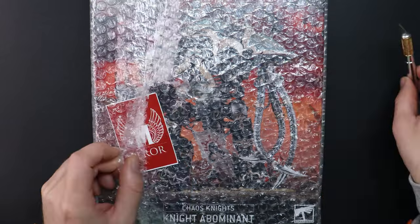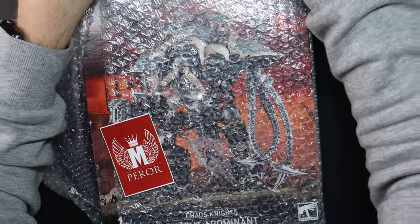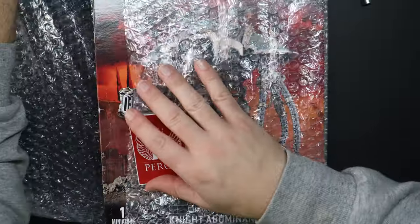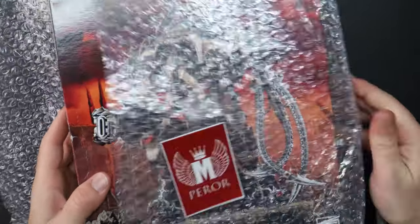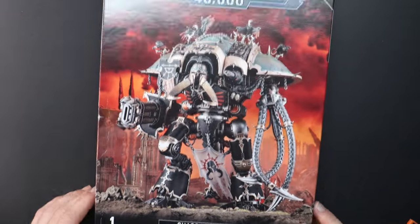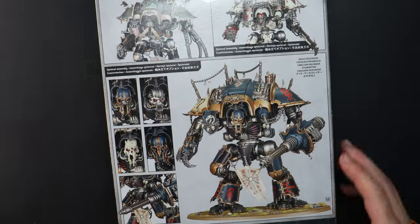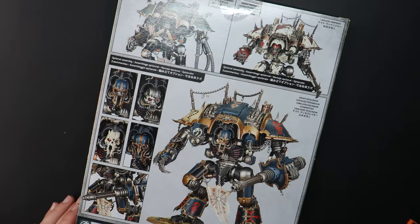This is the Chaos Knight Abominant Kit from Warhammer, and the first thing you will notice as we flip the box over is that the one box is used for a variety of different knight builds. So we could construct an Abominant, a Rampager, or a Desecrator. What this tells me is that we are going to have a whole bunch of leftover spare bits to keep.